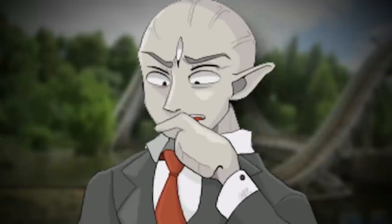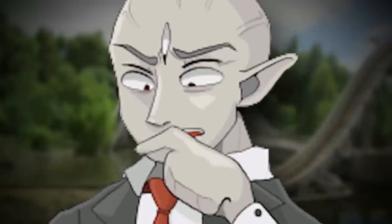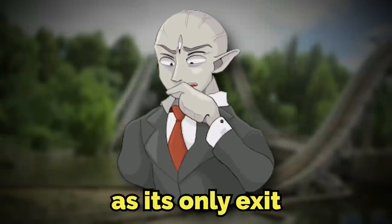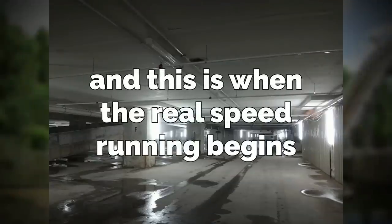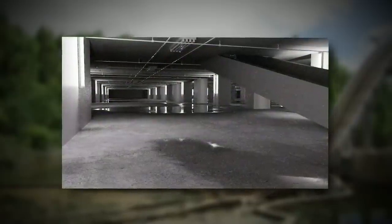So when you first get sent to the backrooms, the odds are you'll start in level 0. Everyone knows it. This one is actually one of the only places that leads you directly to the next one as its only exit. So when you get here, you're going to have to noclip or glitch through a wall, the ceiling, or a floor to be sent to level 1, which is the next level.